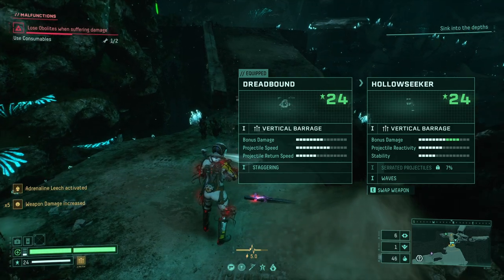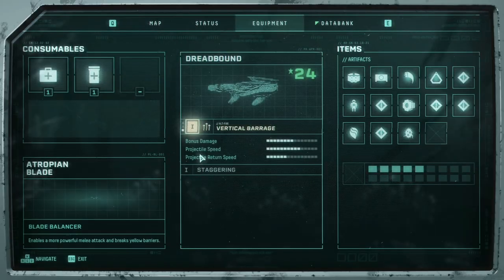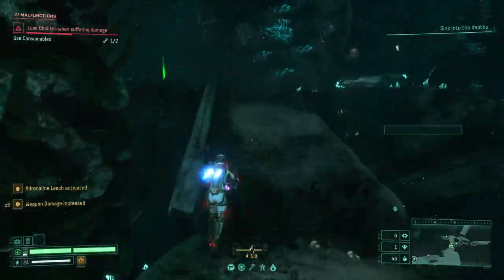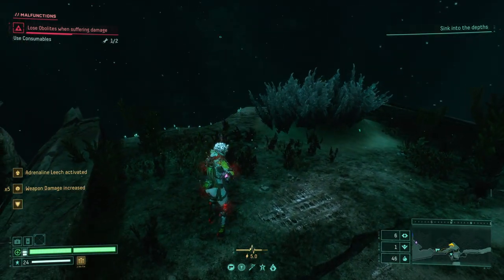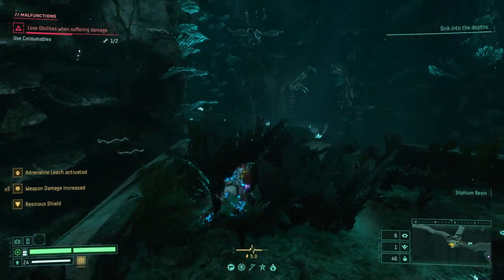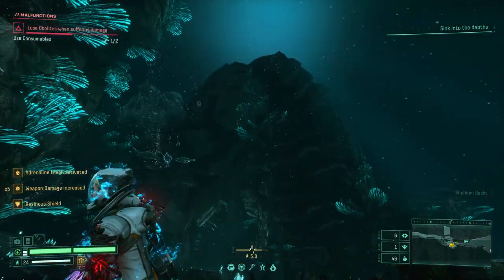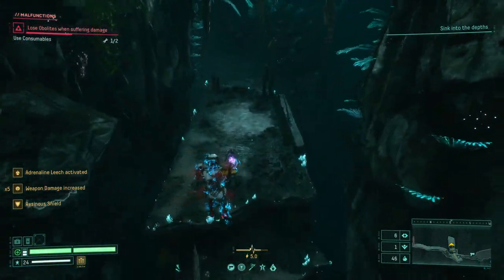Hollow Seeker — bonus damage way up. Dreadbound Staggering — increases Stagger Power. Considering my Stagger Power is absurd, that seems fantastic. Also, I forgot I had Reson Shield until just now. Water level Pog. It looks really cool. I love the way this game looks and plays and feels and basically everything.